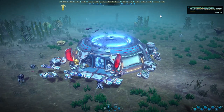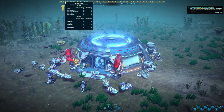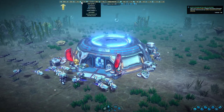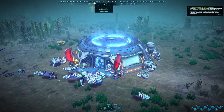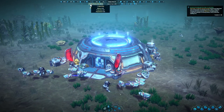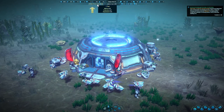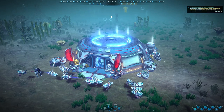First off, let's take a run through the tutorial. These are our credits, our food, our medication, our basic goods, our luxury goods, battery, and sponges. Also, we have our electricity, crude oil, fuel, and oxygen.